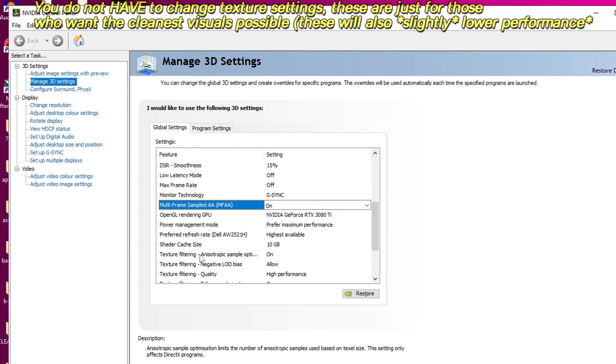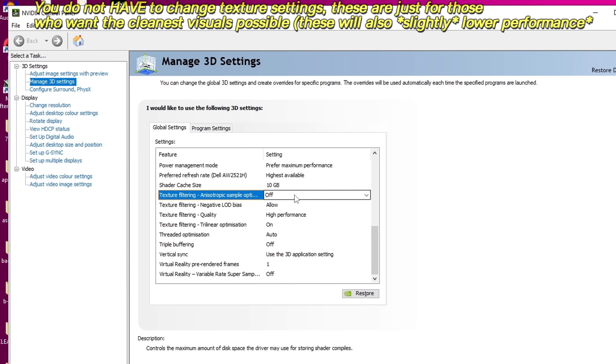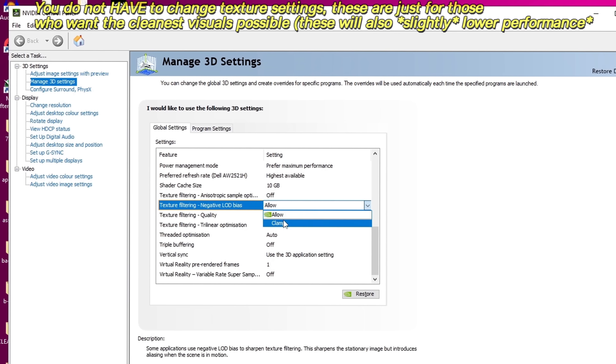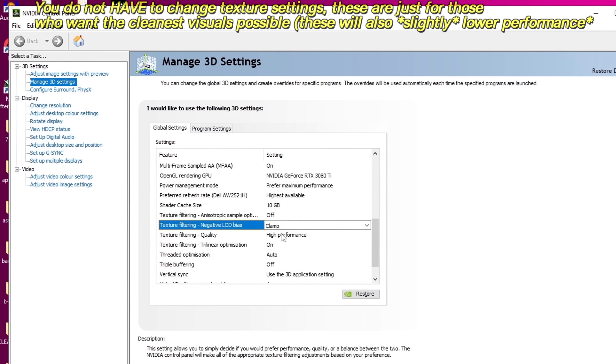The next setting we're going to be adjusting is texture filtering and anisotropic sample optimization. If you are noticing shimmering on distant objects or strange texture pop-in issues, you can experiment around with turning this off. If you're planning on raising the texture filter quality settings within any of your games, you should also navigate down to the negative LOD bias option in the NVIDIA Control Panel, change this from allow and change it over to clamp, as this will provide better image results when using texture filtering.